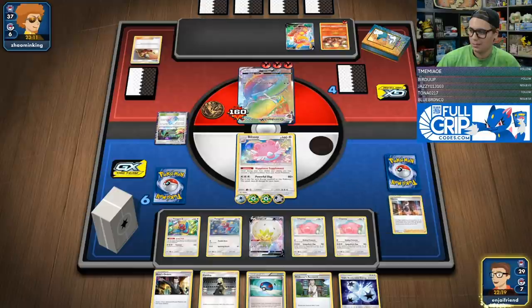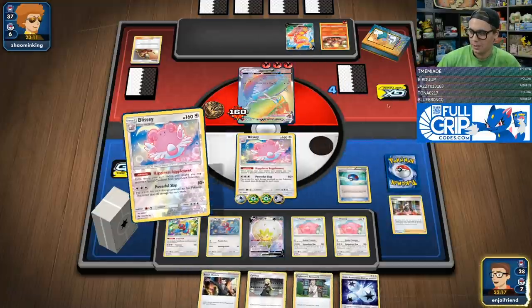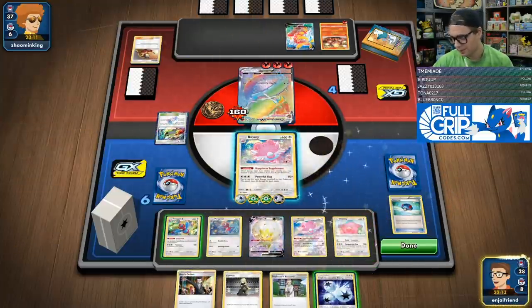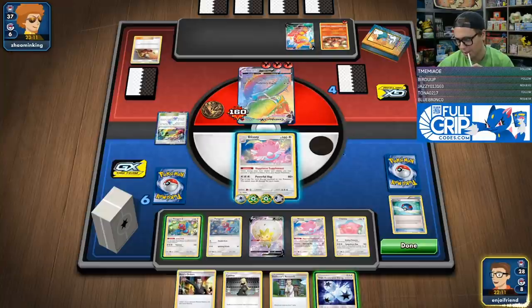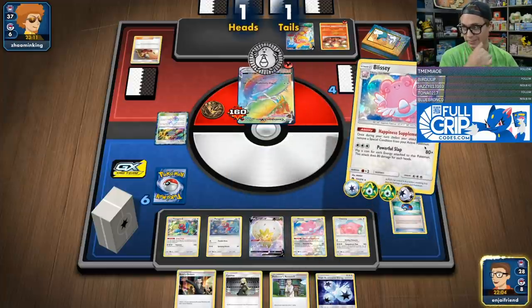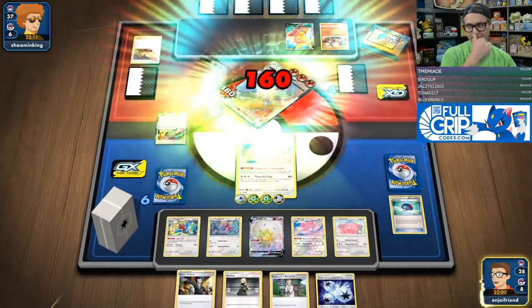Got Great Ball — nice. Maybe I can find another Blissey. Get that guy into play. Then we Powerful Slap — I just need two heads out of one, two, three, four, five coins. That's fine, we should get it. Right on the money! All right, Blissey!